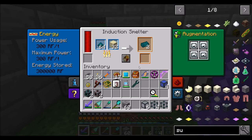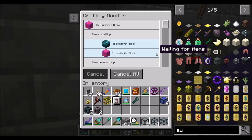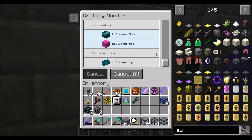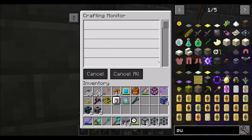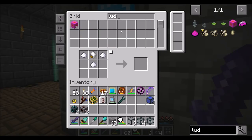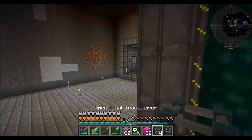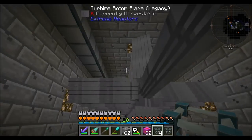You guys have any idea how long it takes to craft 64 blocks of enderium? It's a lot. I think we're almost there with the ludicrite — believe it or not, just a little bit more to go. Finally done. Wow, that took a really long time. But now we've got the 32 blocks of ludicrite that we need, and this will make for the best turbine that we can get.